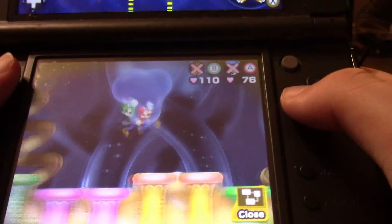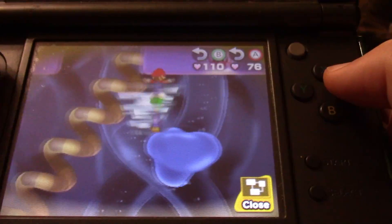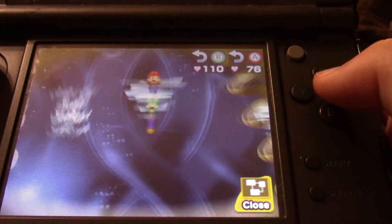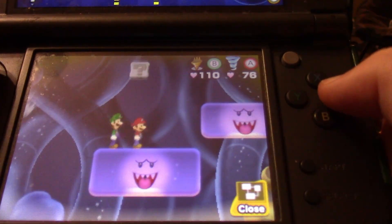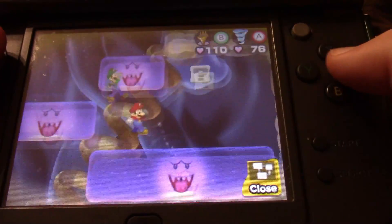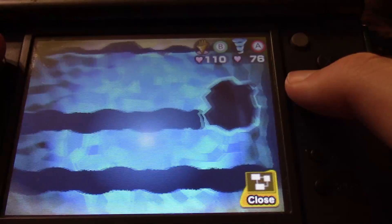Oops, too early. Luckily these enemies don't respawn that quickly. Let's go over here and go across, get up here to more coins — lots of coins for some reason. And a star candy, that's good! You can just climb up the rest of the way, and we've got another one of those light puzzles.